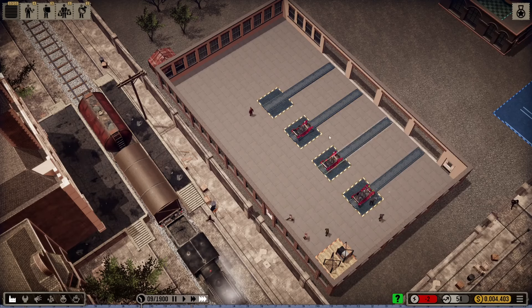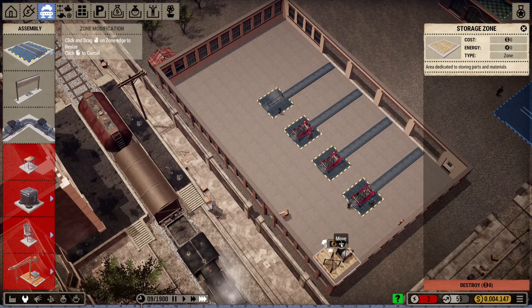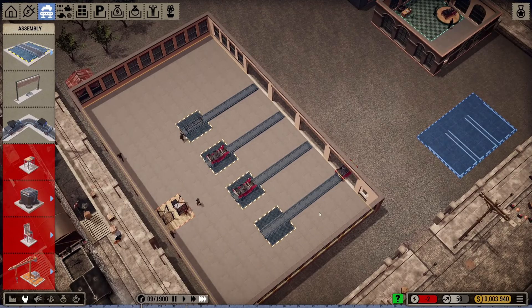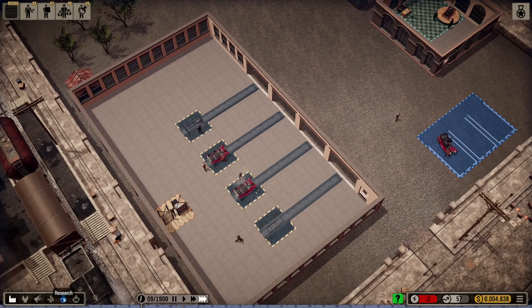We've now got one mechanic on each of the ramps. He can't do anything yet because nobody's dropped the parts off, but once they do — I think we should move this, put it there. I feel like it's kind of in the middle now, whereas before it was too far away. Oh, we've got another car! And obviously we are now making the new model.